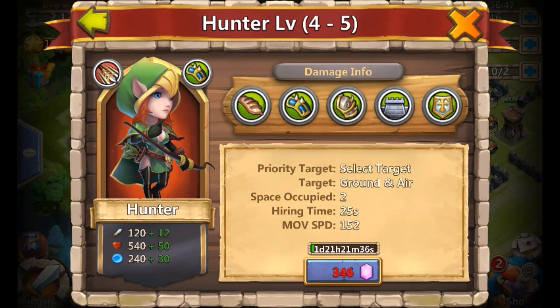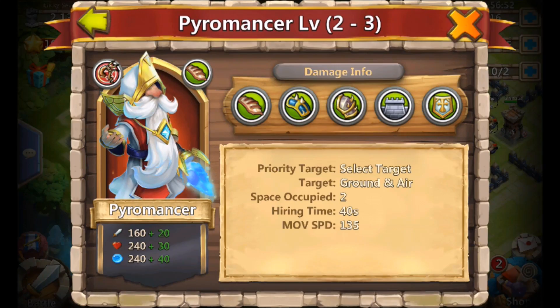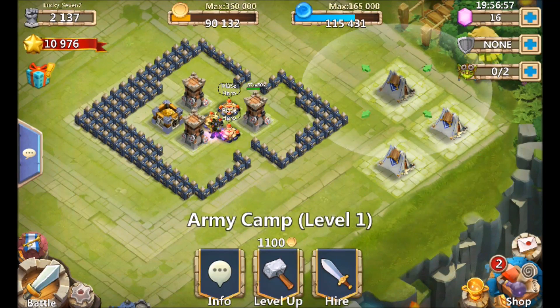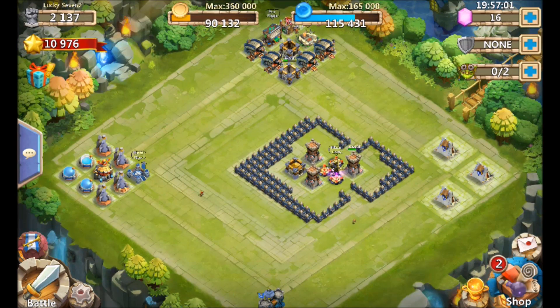When it comes to troops, I'm going down path number two. You can go down path two or three — either one is fine. In the endgame though, dragons are better. I'm not leveling my troop camps up just yet because I'm not using troops.